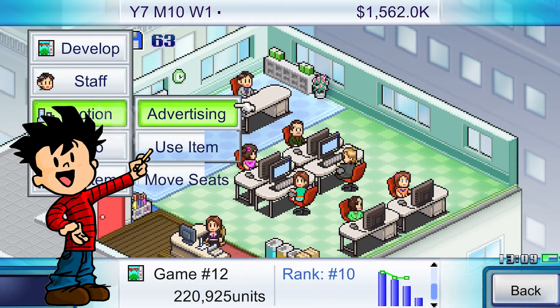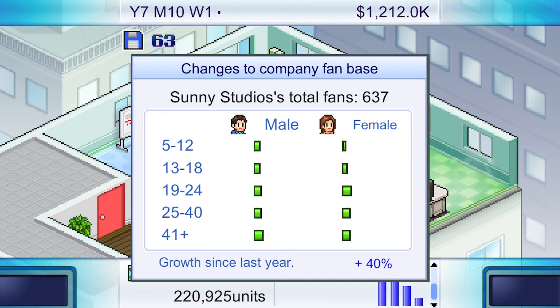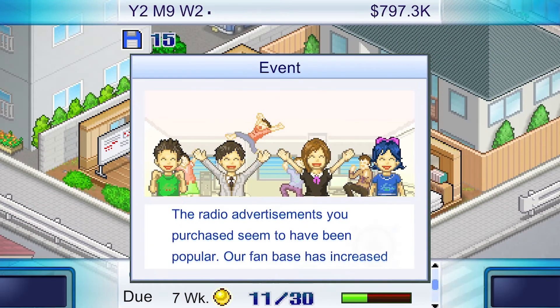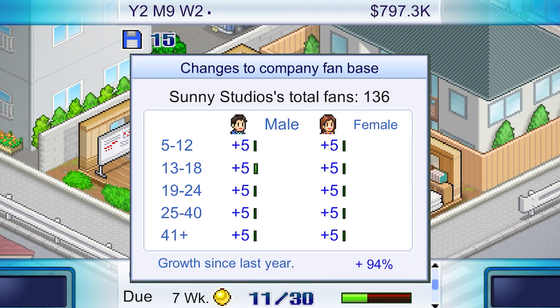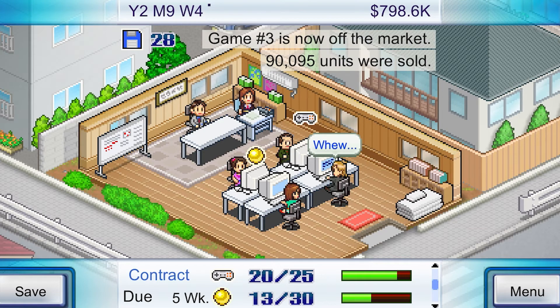Game Dev Story is an idle game, but a lot of executive functioning skills are required for your studio to succeed. All of the resources you have in the game are limited — you have experience, money, and development points that all need to be planned for and spent wisely. Investing too much into a game financially but not focusing on professional development may lead to a poor release and less money for your company. Spending too much money on game development may drain your company of resources, forcing you to take other jobs to earn money, or even cancel the game you're developing.